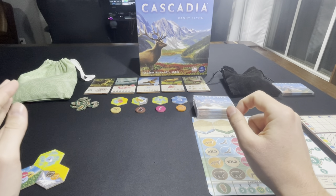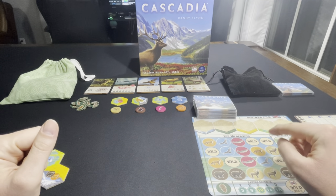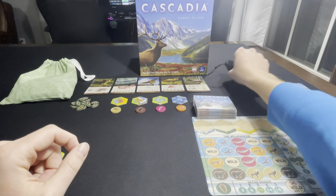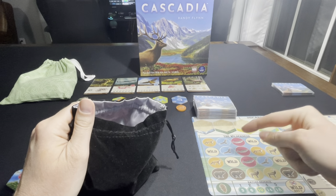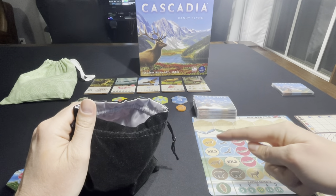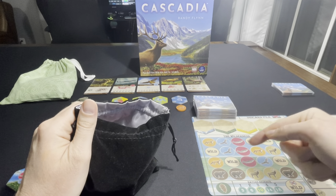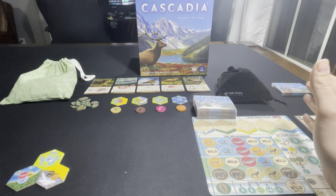If you're playing on normal or easy, then you're ready to begin. If you're playing on hard, you need to draw 1 wildlife token from the bag and place it somewhere in the wilderness, which is this 4x5 grid. For instance, it could go on any of the foxes or any of the wilds. Once you do that, play is ready to begin.